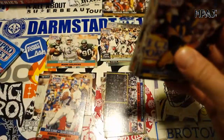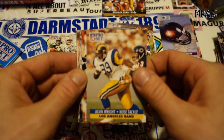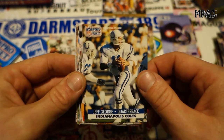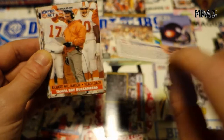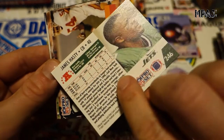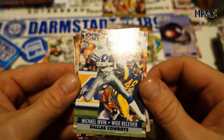Packs are opening pretty good. Jim Everett right away. Alvin Wright, Mark Ingram — this one looks a little bit off-center. Jeff George — the year before, it was his rookie card I was looking for but didn't pull. Richard Williamson double, James Hasty for the Jets — some print problems. Eugene Marve for the Bucs.